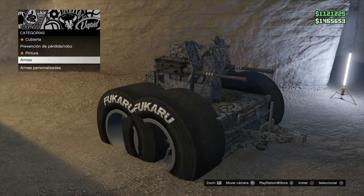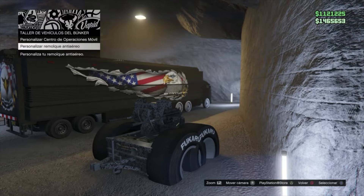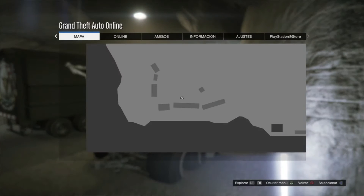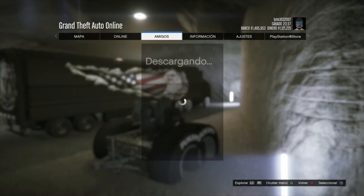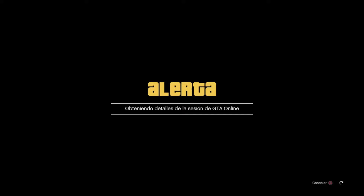Damos círculo, círculo, y os quedáis aquí. Ahora le dais Options. Amigos, y os unís a alguien — a una sesión pública.